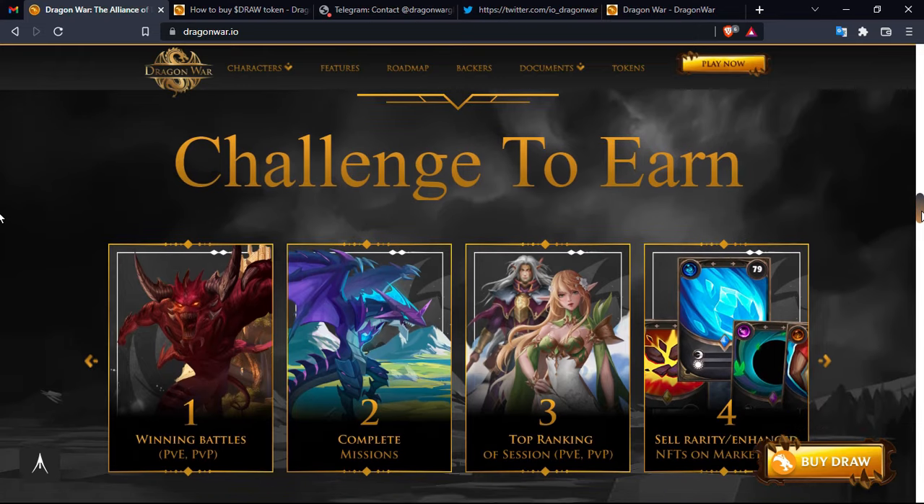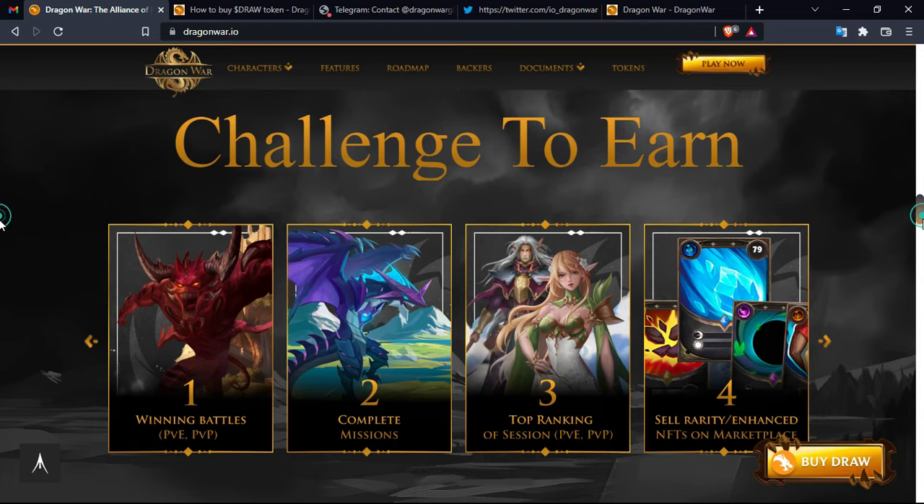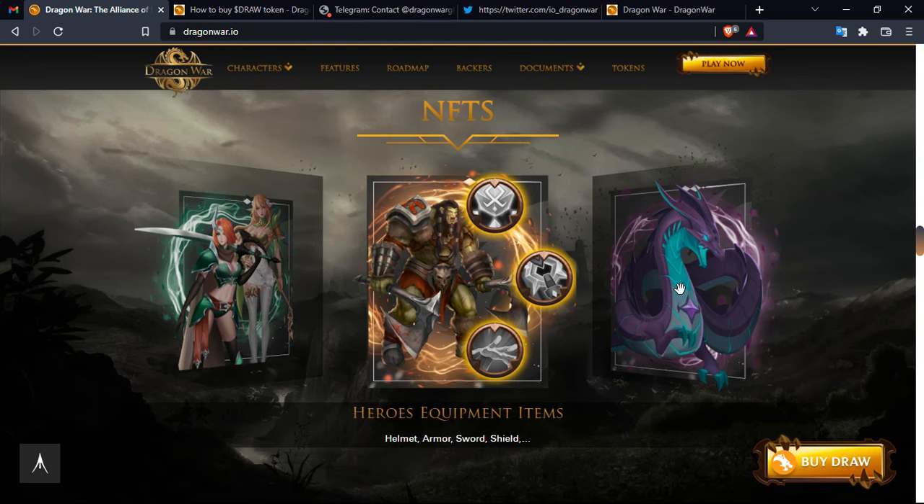The platform features a 'challenge to earn' system. There are four main activities: winning battles in Player versus Environment or Player versus Player modes, completing missions, reaching the top rankings of a session, and selling rare or enhanced NFTs on the marketplace.